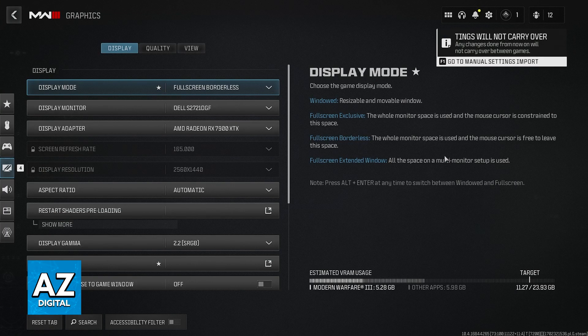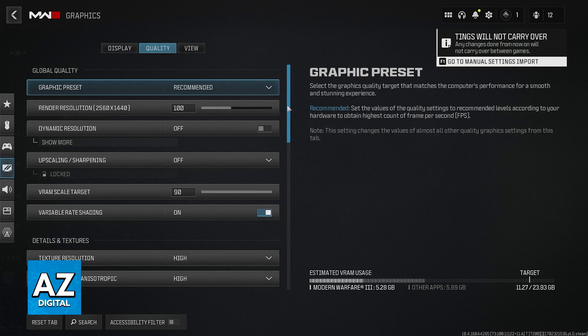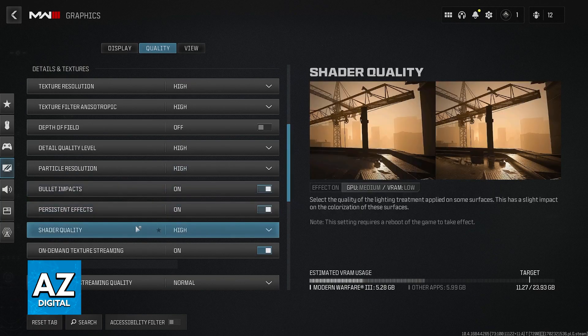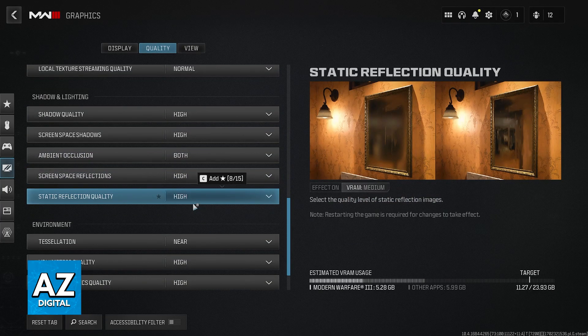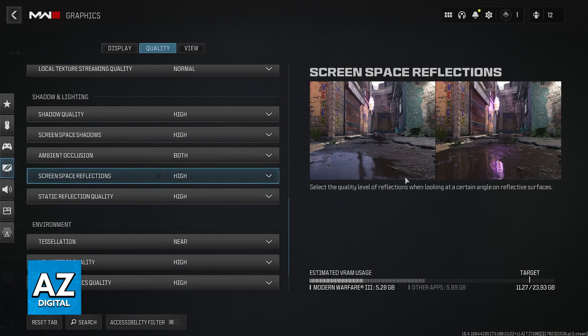When you go over to graphics, you will notice that even though you can change many aspects about the graphical quality of the game, when you go over to the quality tab, none of these will be titled directly ray tracing. You will notice that you have plenty of options related to lighting: shader quality, depth of field, texture resolution, shadow quality, and a lot more. At the right side, you can see that it makes the game look extremely pretty, giving you higher fidelity graphics as they would look in real life.